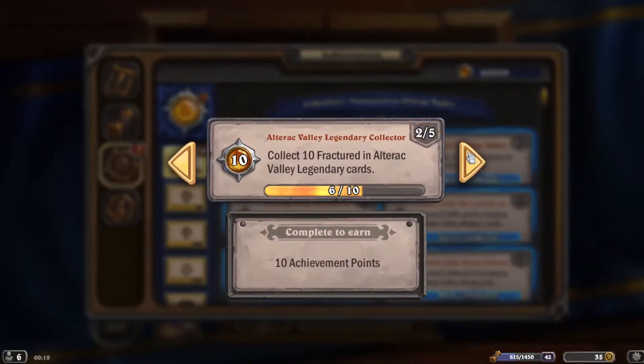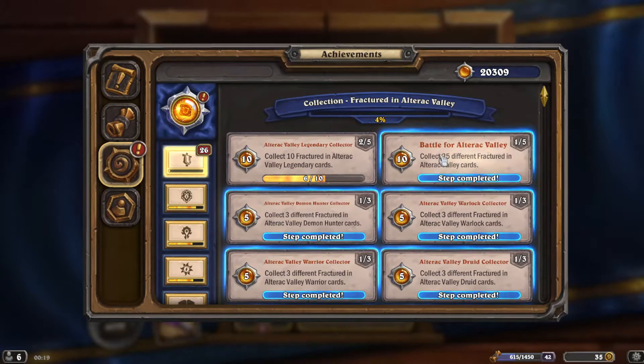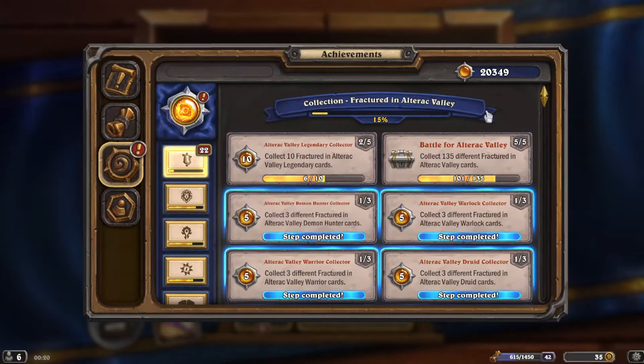10 out of how many legendaries? 6 out of 25 — a slow start. I guarantee 2: one in the rewards track, and once the Horde Alliance vs Sword thing finishes, I can get the other one. There are 135 different cards; I don't have 34 of them, and we just found that 19 of them are legendaries.